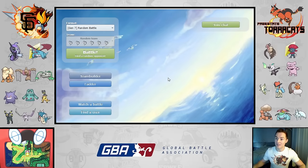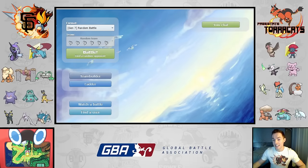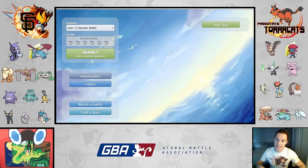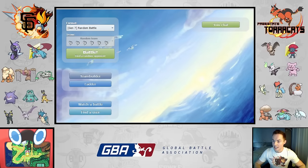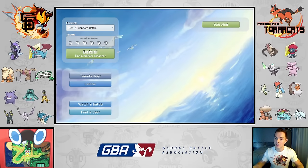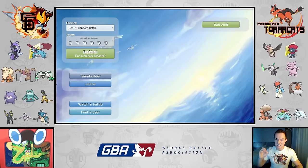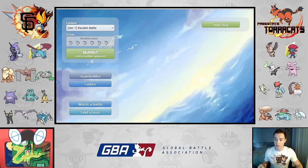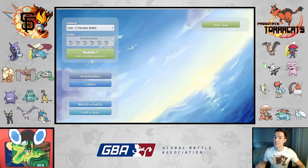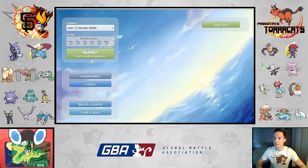Let's first talk about the roster. My roster, if you look to the left, is Tapufini, Salamence, Arcanine, Conkeldurr, Ferrothorn, Gengar, Bronzong, Heliolisk, Umbreon, Aerodactyl, and Gyarados. On the right you'll see my opponent's team, ordered somewhat by likelihood that I think they'll bring each Pokemon. The top row and second row are Pokemon I think are pretty likely to bring, while lower rows I'm less certain about.